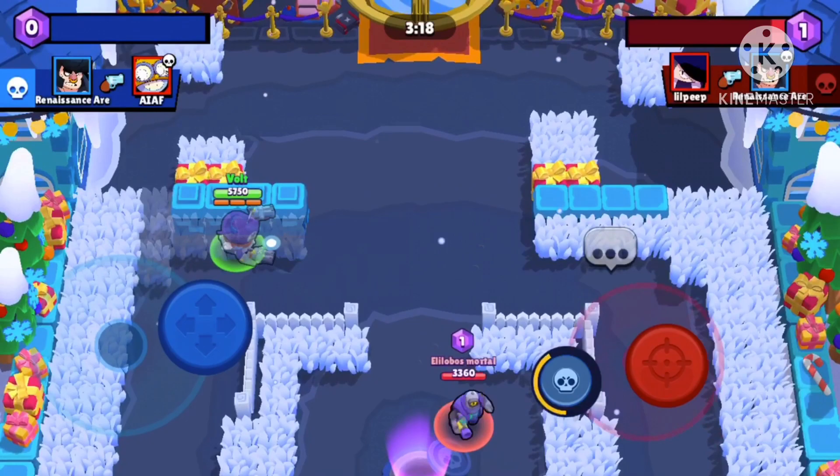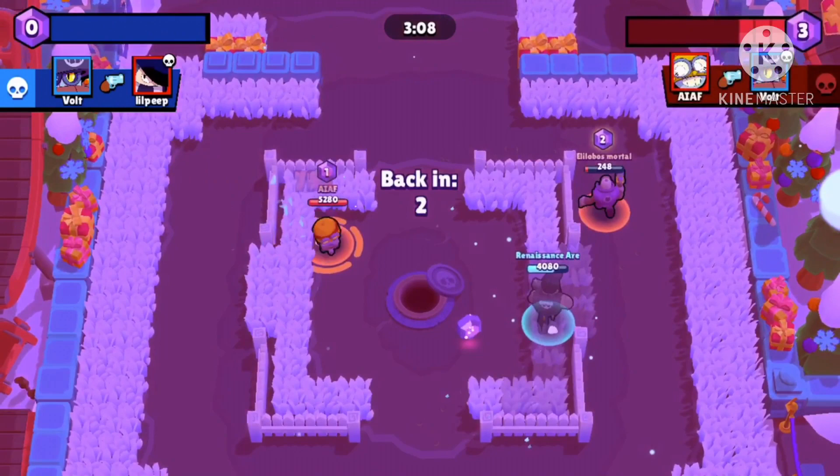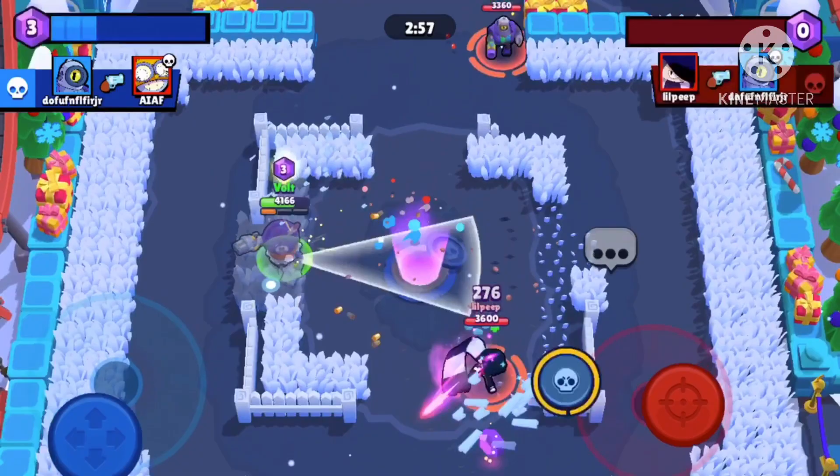I see an Edgar so I'm going to stay away from him because he can melt me if I don't have any ammo. I go down there to the center and try to get this Carl — got him. This is not a great position though; I shouldn't have done that. That was a bad play — do not do that.